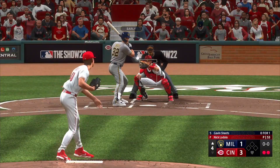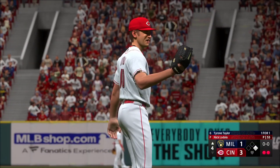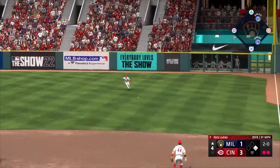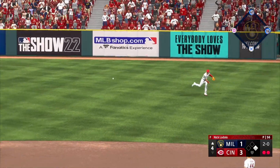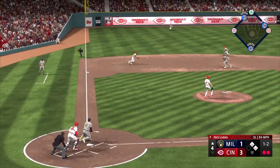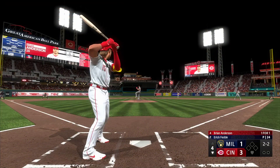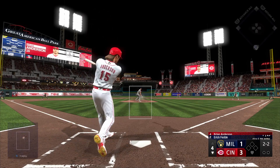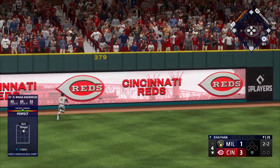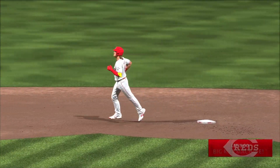Moving to the top of the fourth with two outs, the Brewers keep the inning alive. Gavin Sheets draws a walk, spitting on ball four. Tyrone Taylor picks up his second hit of the day, slicing one to the right side. Hunter Renfro then chops one over to third base, and the Reds get out of the jam. In the bottom of the fourth, Brian Anderson hits another solo shot out to left center field — his second homer of the game.